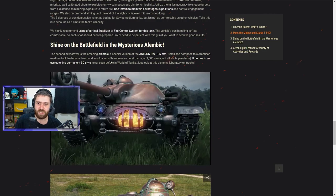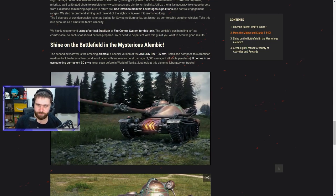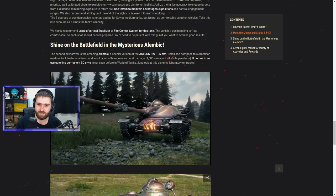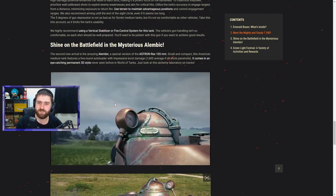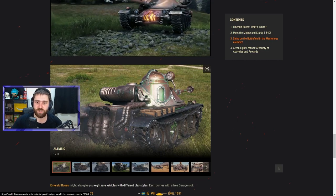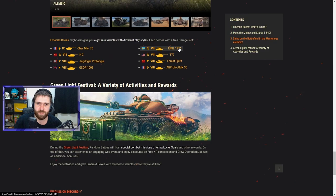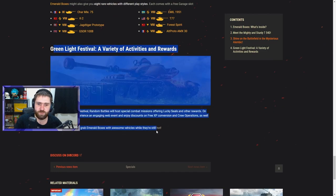The Alembic is the Astron Rex with a 3D style — we already know the Astron Rex, it's been in the game for a while. This one comes with an eye-catching permanent 3D style and special marks of excellence — looks like 3-leaf clovers, pretty funky style. If you have the Astron Rex, you don't really need this one. If you don't have the Astron Rex, go for it. Boxes also give you 8 other rare vehicles: Char Fusilé, K-2, Jagdtiger Prototype, G-Saur 1008, Emil 1951, T-77, Forest Spirit, and AMX 30 Proto.